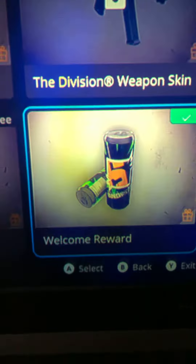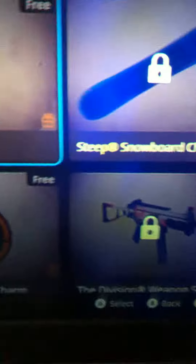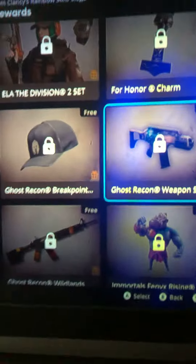You can buy renown boosters and weapon skins. If you go all the way down past all this stuff, there's a welcome reward that you might not have known about. And if you have other Ubisoft games, you get free weapon skins and other stuff, which is pretty cool.